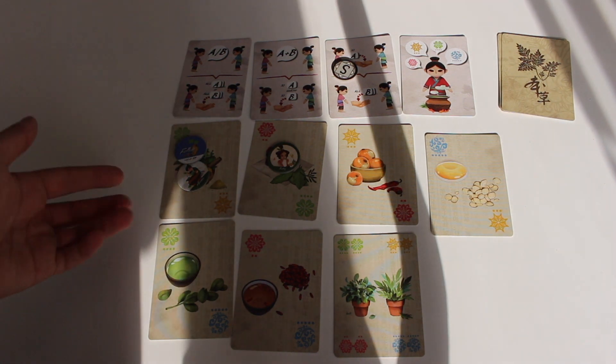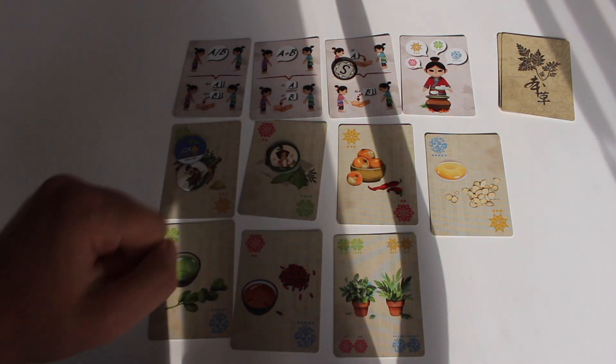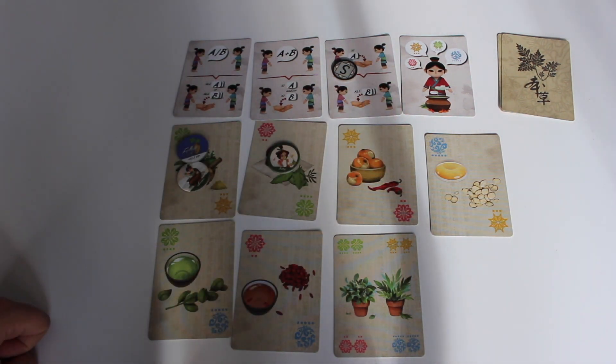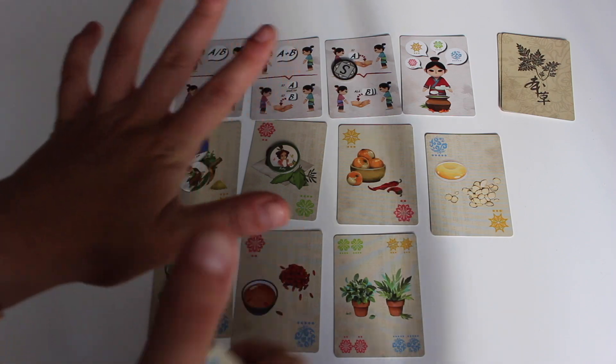If the player did guess correctly, the player who guessed gets three points and the players who followed correctly get one point. The round is then over, you start a new round, and the game says you play until someone has six points.